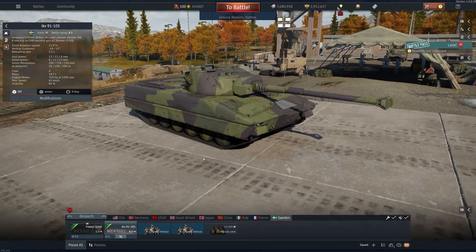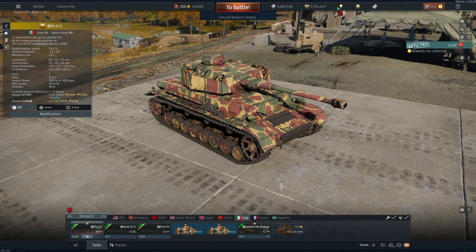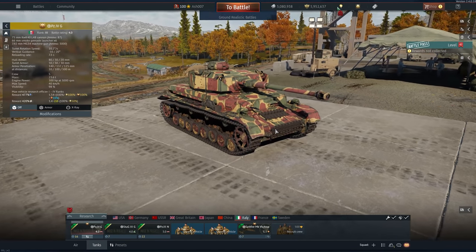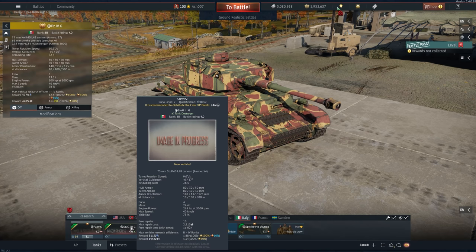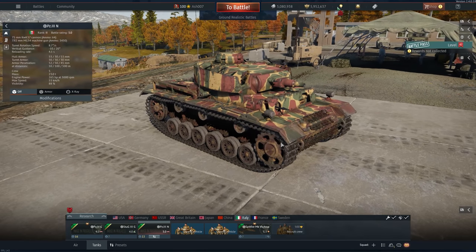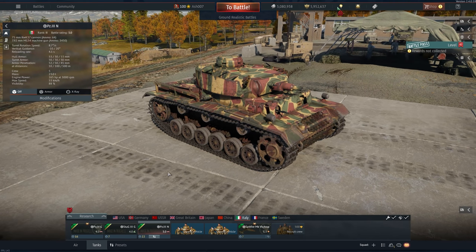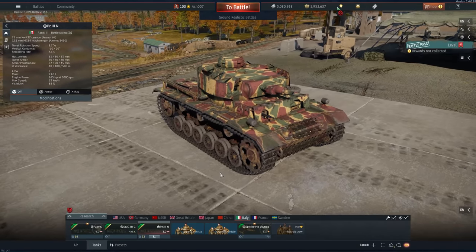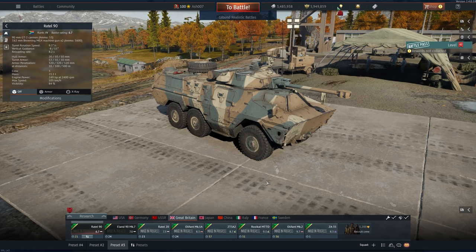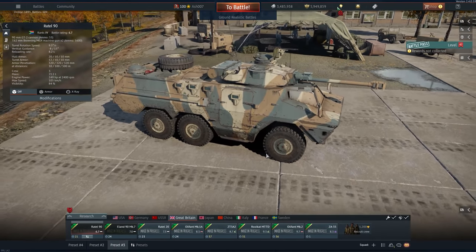Italy gets three German-origin vehicles: the Panzer IV G (rank 3, BR 4.0, a premium without side skirts), the StuG III (rank 3, BR 4.0), and the Panzer III N (rank 2, BR 3.0). The StuG and Panzer III are both in the regular tech tree. These are nice additions that flesh out Italy's tank line a little.